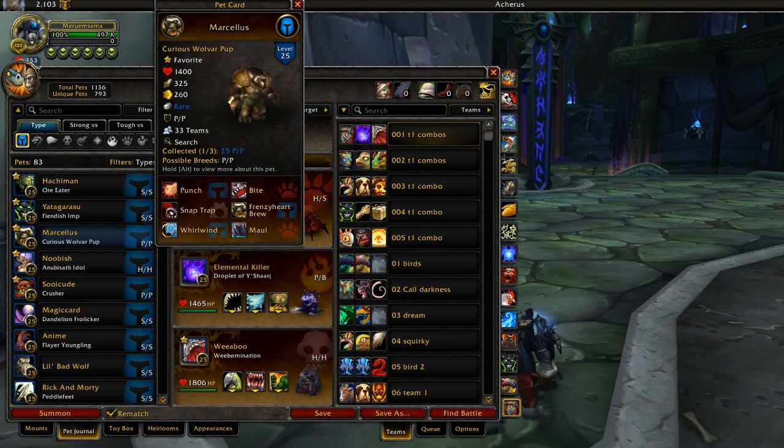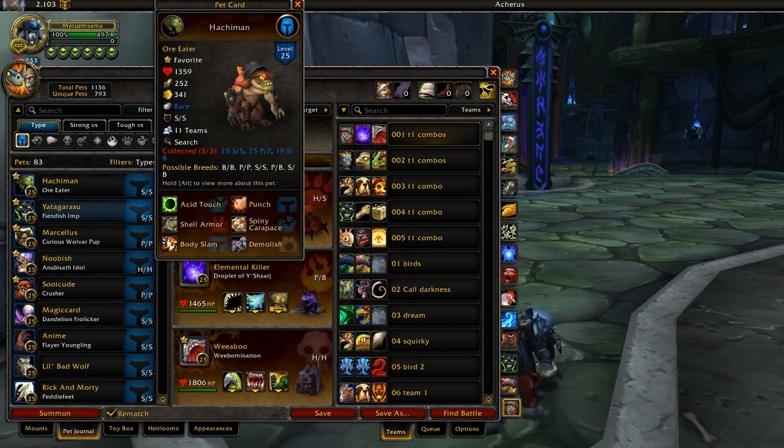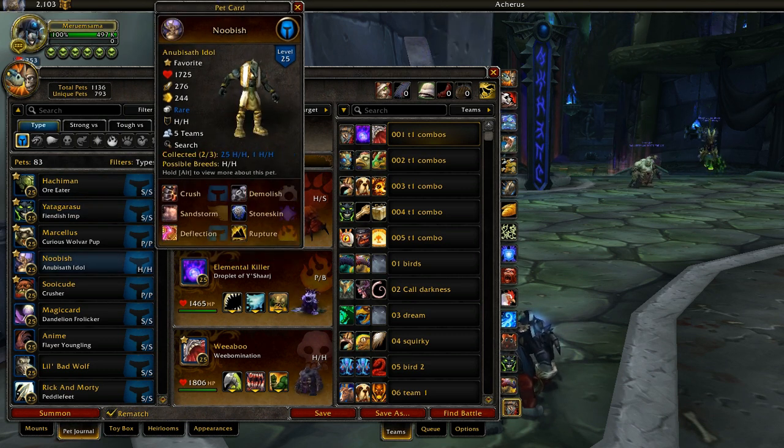Since undead AoE teams are not as prevalent as they used to be, you can actually use Curious Wolvar Pup without as much fear as in the past, where basically all the top-tier teams had nothing but undead damage and Curious Wolvar Pup just wasn't competitive enough to break tier 1. But now that's really toned down, so he's really viable. Nubisath Idol — in the same vein as Ore Eater and Fiendish Imp — is also overpowered in that he has a perfect moveset of abilities. Explaining why the Nubisath Idol is good really takes a long time, because there's so much synergy with his abilities, his type, and his stats.